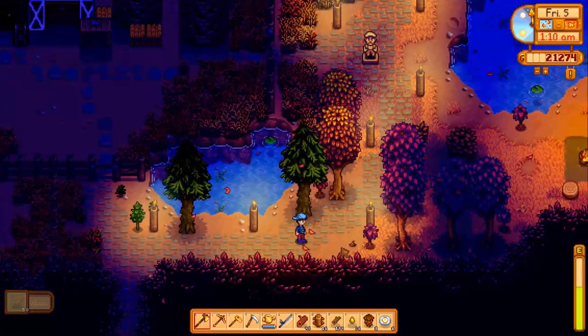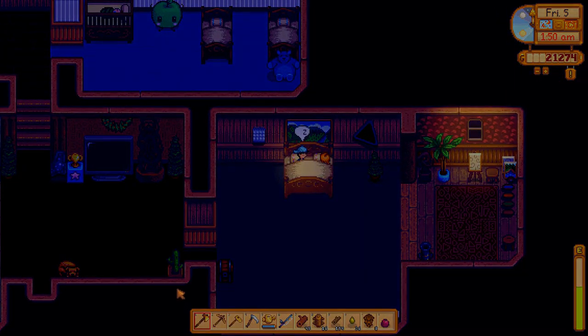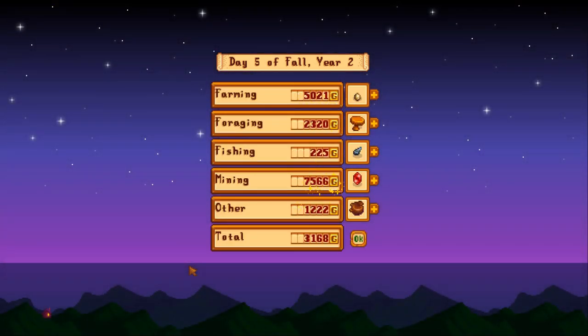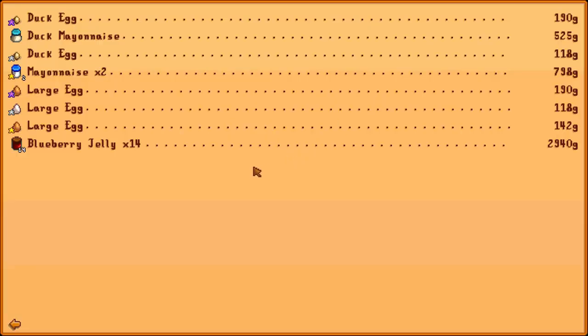We should probably go to bed, which I'm gonna do right now. We'll finish that tomorrow — I don't even have time to water or get the cactus fruit, we're cutting it that close. We'll finish the pen first thing in the morning. The diamonds are worth quite a bit as you'd expect, and the blueberry jelly — that's not bad.